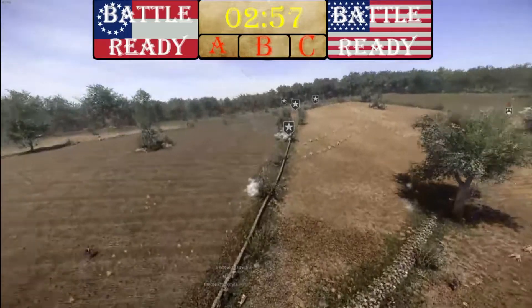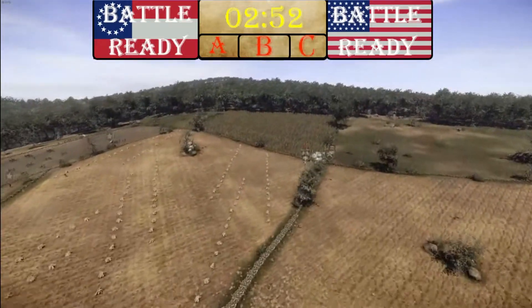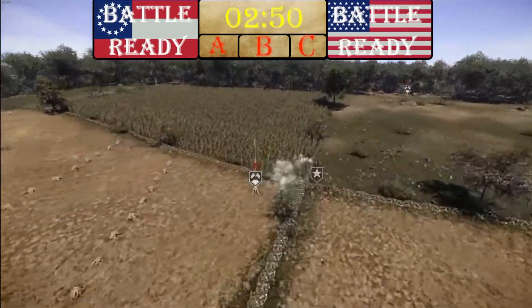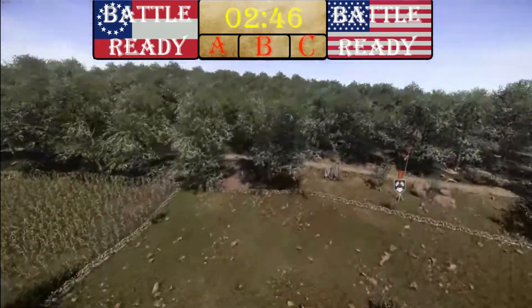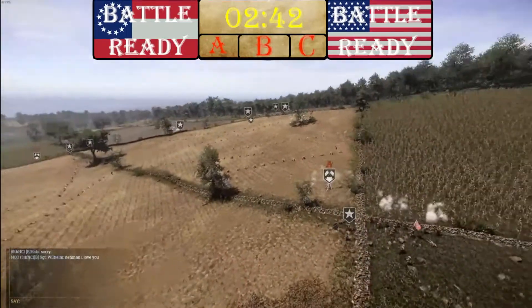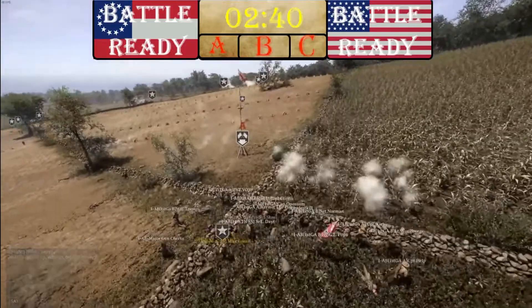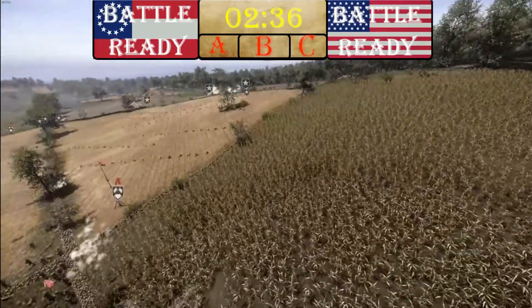Union are going to be hard pressed to make sure they don't automatically get thrown out of the game. They reliably do not hold any objective. CSA has a strong presence on C, quite a solid presence on A, and B is well outside of the ground.